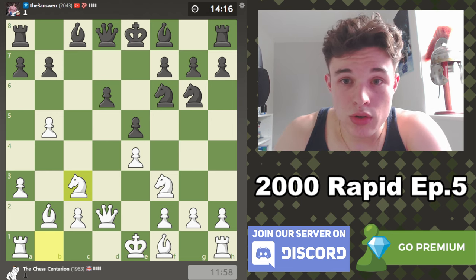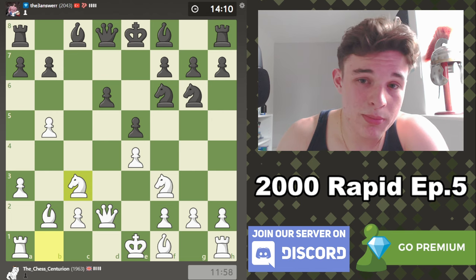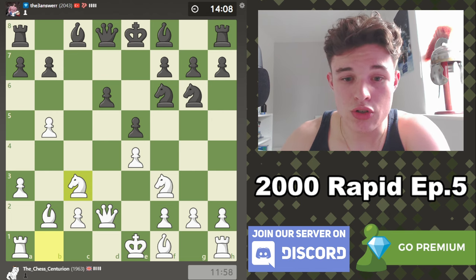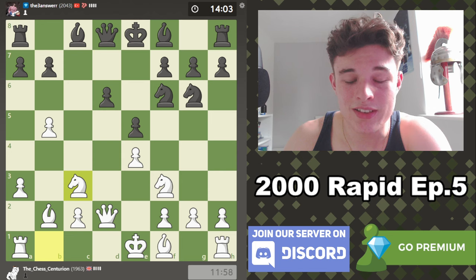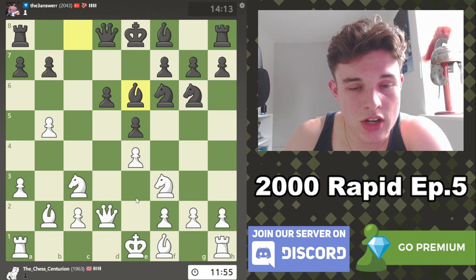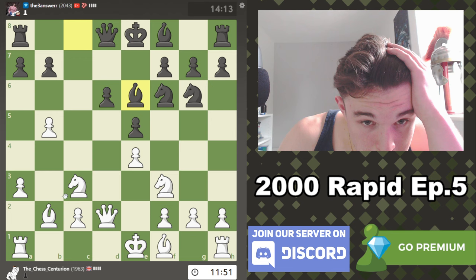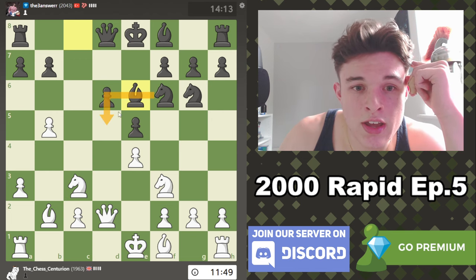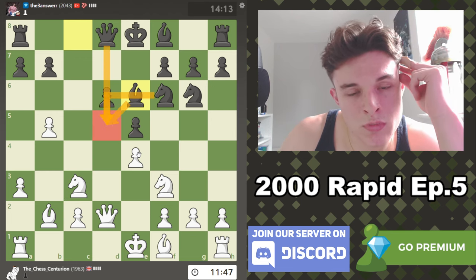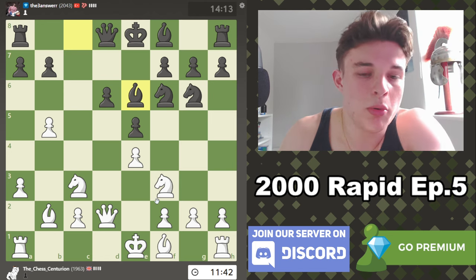Quick note: if you are new to the channel and you're enjoying this style of content, I would really appreciate if you could drop a like and subscribe so that you can get notified for my future uploads, get this kind of content recommended to you on your homepage, and hopefully continue to learn and enjoy the chess videos. Bishop E6 makes a lot of sense — he's just trying to add a lot of protection to D5, because if Black can make D5 happen, he's probably good.